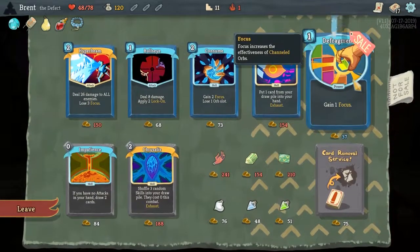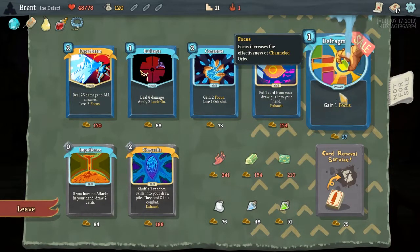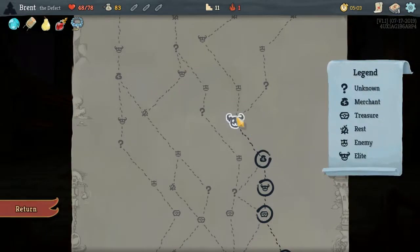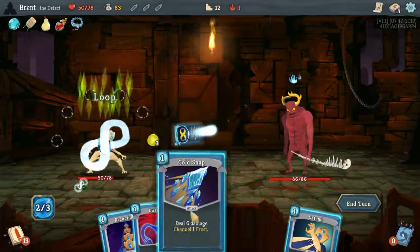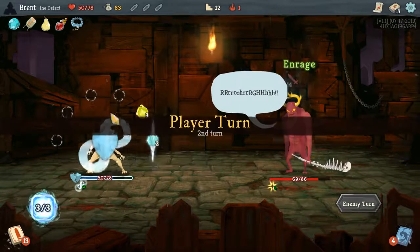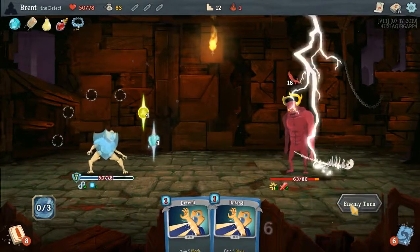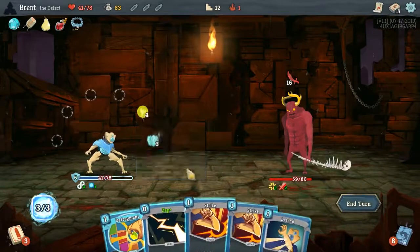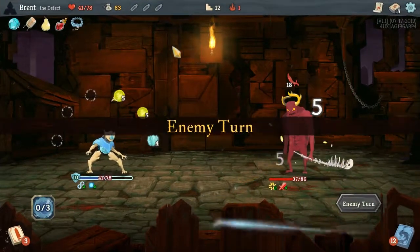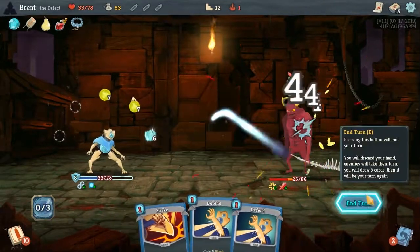I'd like to take advantage of those extra orb slots. Another Defrag — oh, a Mummified Hand would have been great, but we can't. I think we'll just go with Defrag — it's on sale. Another Consume, as cool as that would be, is just a little too cumbersome. Now this one's going to be hard. I think we needed a little bit better setup. We'll put the frost orb in front to gain the most out of its defensive capabilities — it'll give us six block every turn. That's really good. But I don't want to enrage him too much, and we really need the lightning out.